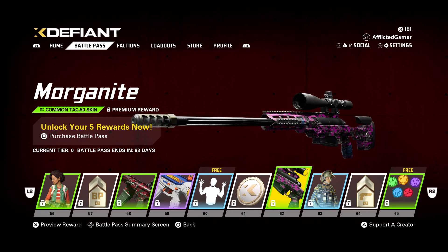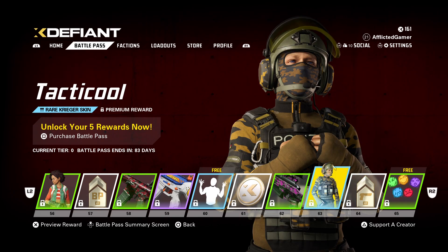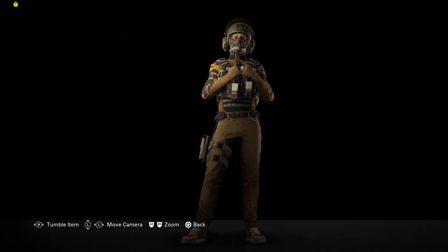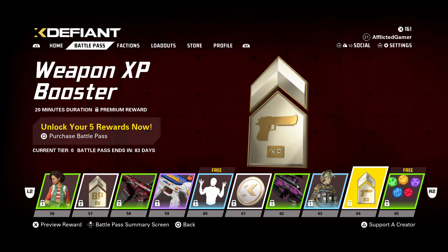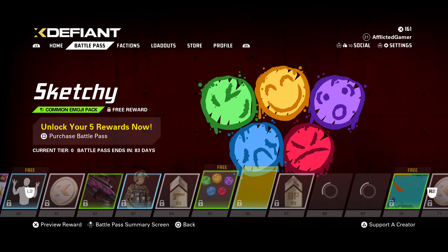Blowing Up player animation. X-Coins. Then we've got the Morganite skin for the TAC 50. Then we've got the Tacticool skin for the Krieger — hopefully I'm not butchering the name. Simple, clean, nice. Weapon XP booster. Emojis. The TNT player calling card. Battle Pass XP booster.